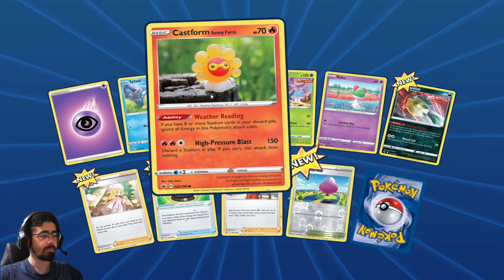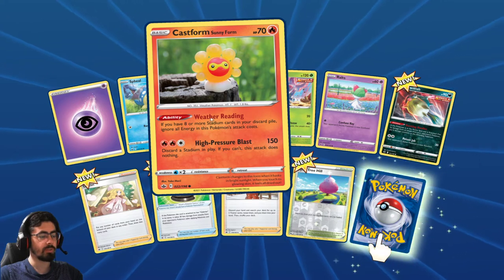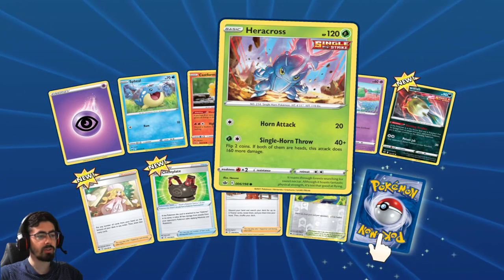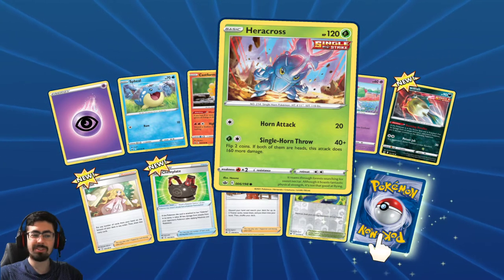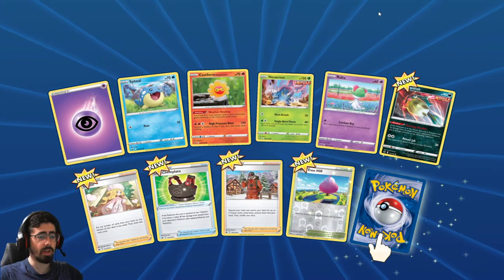Another Castform - it's got a Stadium card condition. You don't actually want eight for this one - you'd play this in a control deck and Castform kind of gets you going there. Hey, there's the Heracross after doing his ab workout! Single Horn Throw: flip two coins - if both are heads, it's 160 more damage. Again, super difficult to get off, but if you get it off that's 200 damage. Good workout, Heracross.